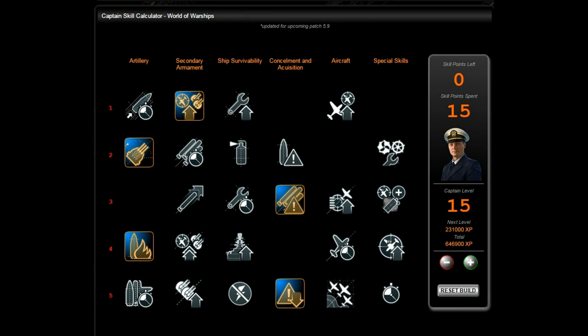Then pick up Basics of Survivability to help with repair. For low tiers I would stick with Basic Firing Training, Expert Marksmanship, and Vigilance — at low tiers there aren't consumables worth grabbing on ships like Omaha or Phoenix. Then take Demolition Expert and Concealment Expert. There are several combinations you can run, but I think the most balanced is Basic Firing Training, Expert Marksmanship, Superintendent, AFT, and Concealment Expert — that'll help you stay alive.